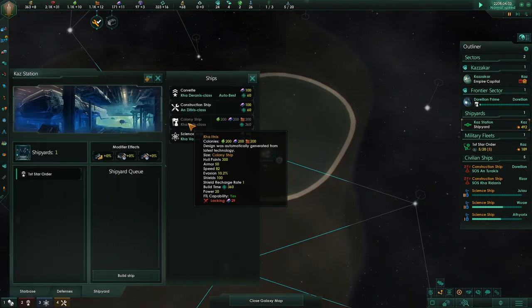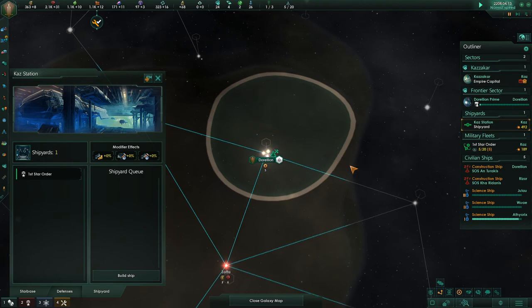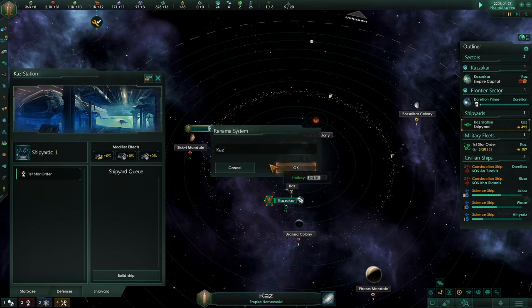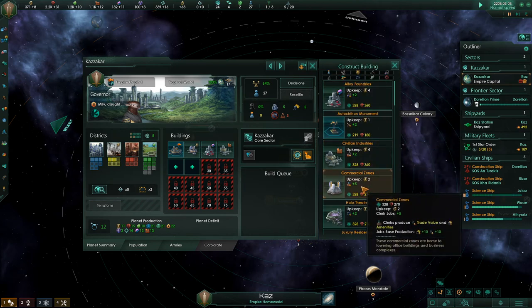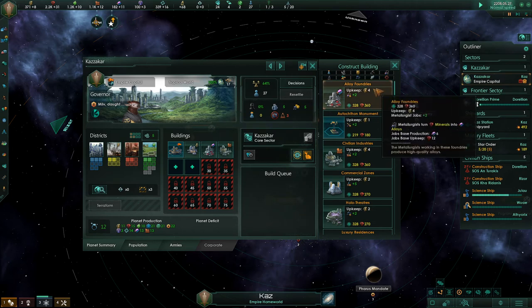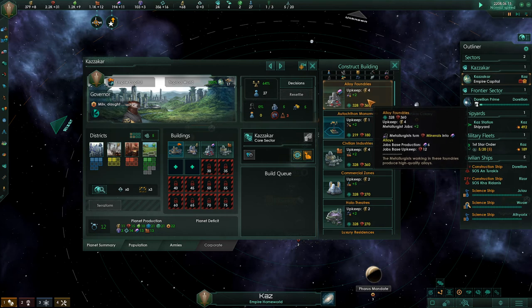Colony ship lacking 29 alloys — we need to find alloys. We haven't found any of these alloys. How do we get alloys in the first place? It seems like we need to make them somehow, they're just not floating about. Is there something that makes alloys? Alloy foundries — yes, turn minerals into alloys, that would be good. Let's do that. That's a hefty upkeep cost though.